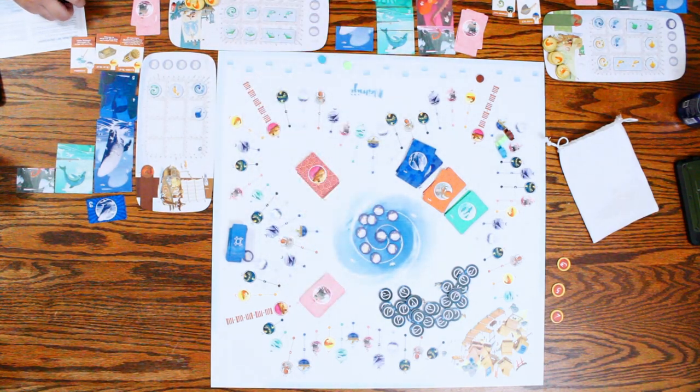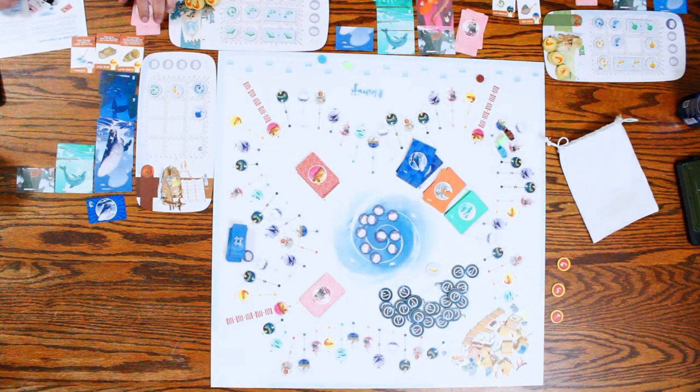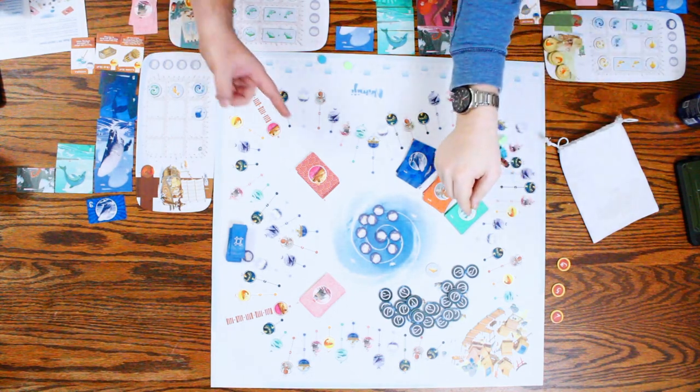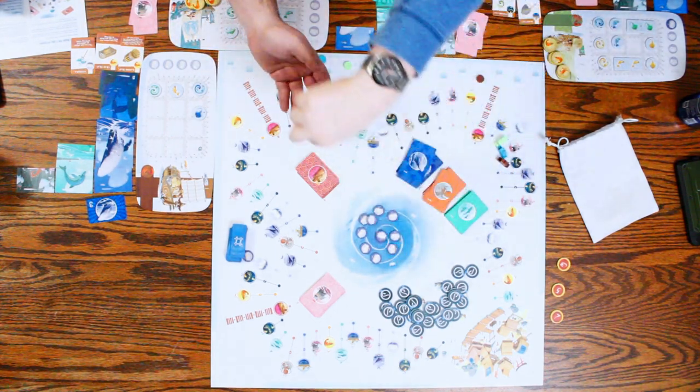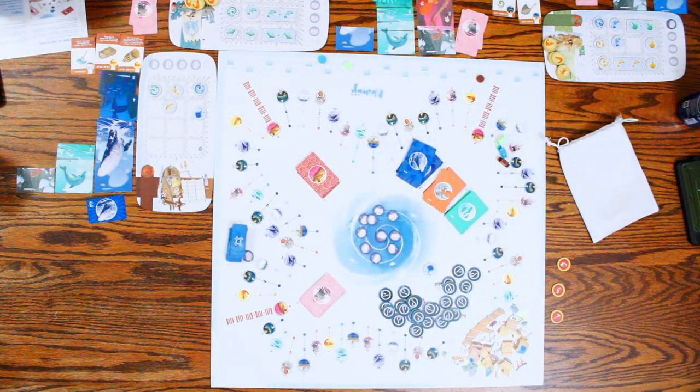I think that makes it my turn again. Can you flip over a fish token? Yes, I can. Move me to the fish. I'll take the tuna — the yellow or orange tuna. And a random one is a stingray.